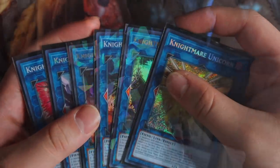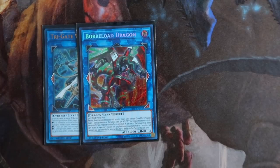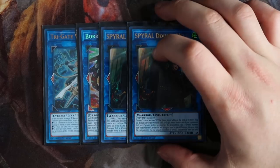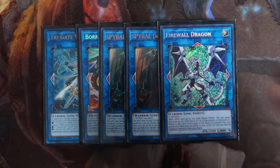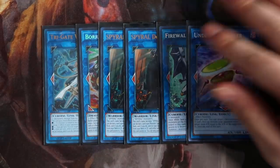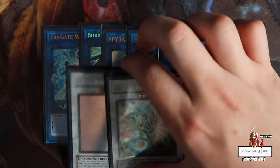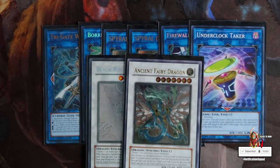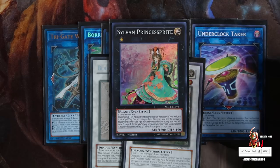For the extra deck, you're playing one Trigate Wizard, one Morden Dragon, one Spiral Double Helix — the heart and soul of the deck — and also one Spiral Resort. You're playing one Firewall Dragon, one Borrelsword Dragon, one Clock Wyvern, one Black Rose Dragon, and one Ancient Fairy Dragon because you're playing Ravine and Destrudo. Last but not least, Sylvan Princessprout is the only XYZ monster in the deck.